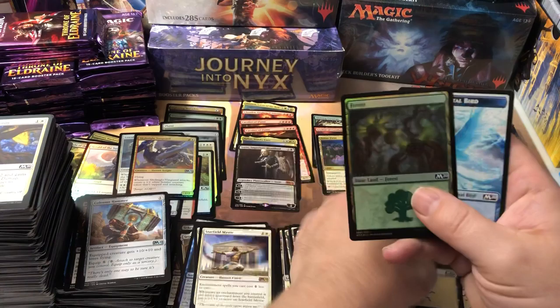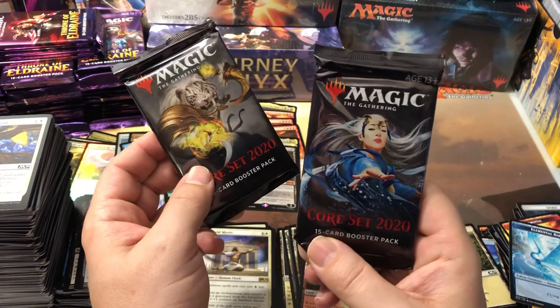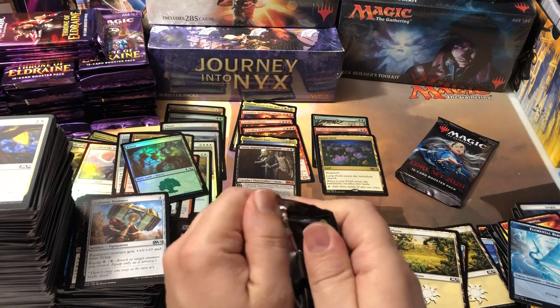And a foil Forest — another foil. Two packs left — what's in the last two packs? Looks like a Jace on one cover and a Mu Yanling on the other. We'll save the lady for last — save the best for last. Last two packs.